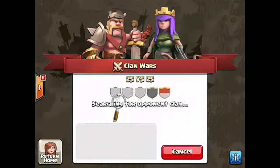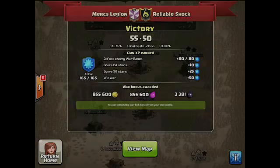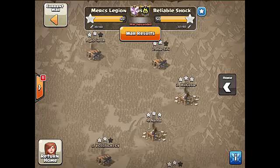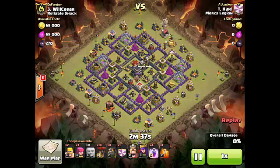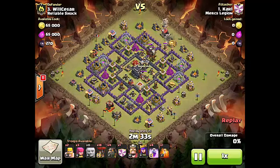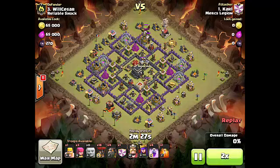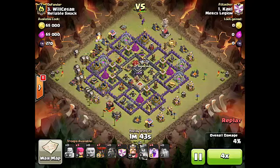I want to show you one more excellent attack. Our number 1, Carl, went up against number 3. He is also doing a LaLoon attack — specifically a Pentaloon. He starts off by getting the Clan Castle lure on the Queen's side, trying to lure out the Clan Castle troops and get them dealt with early. You don't want to take too long dealing with Clan Castle troops, as you can see from my last attack — it could waste the rest of the attack because you ran out of time.